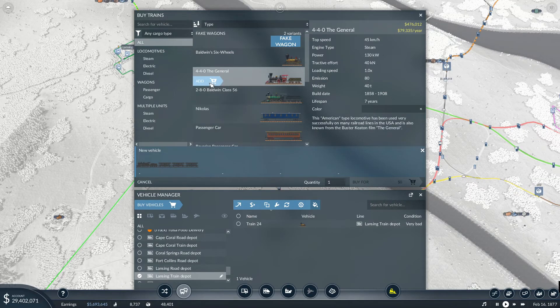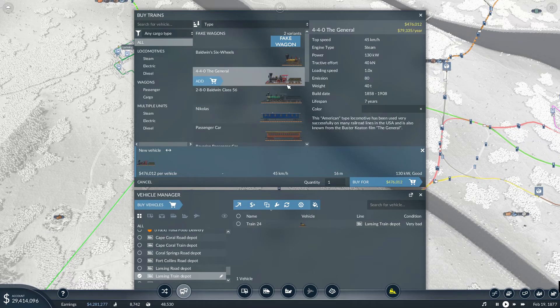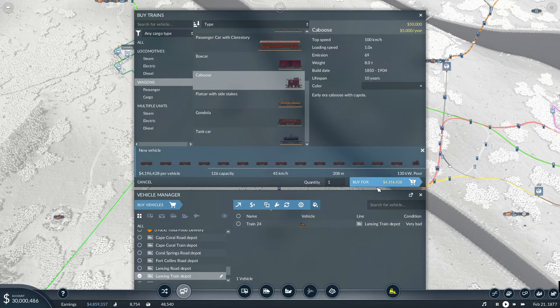I'm inclined to go the cheaper option right now. Even though it's a little bit slower — it's half a million extra to purchase the other one, and another hundred thousand just to maintain it per year. It only goes 15 kilometers faster, but the power rating is pretty good. I'm just going to go with this one for now and get some freight cars on here — 126 capacity. Let's get a cheeky caboose on here. Buy that.